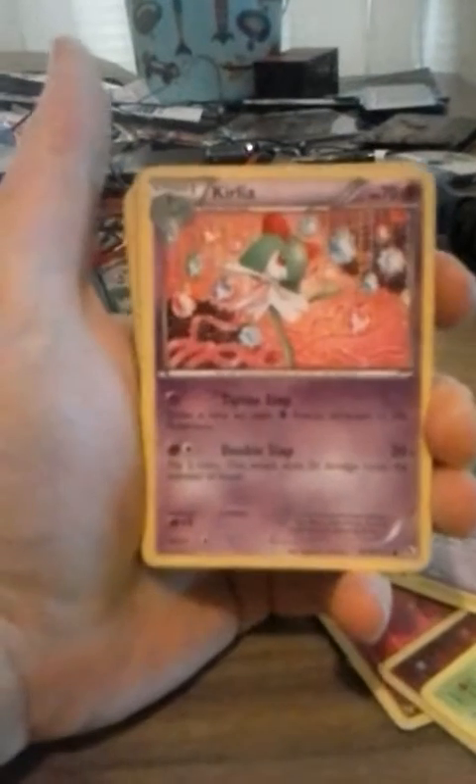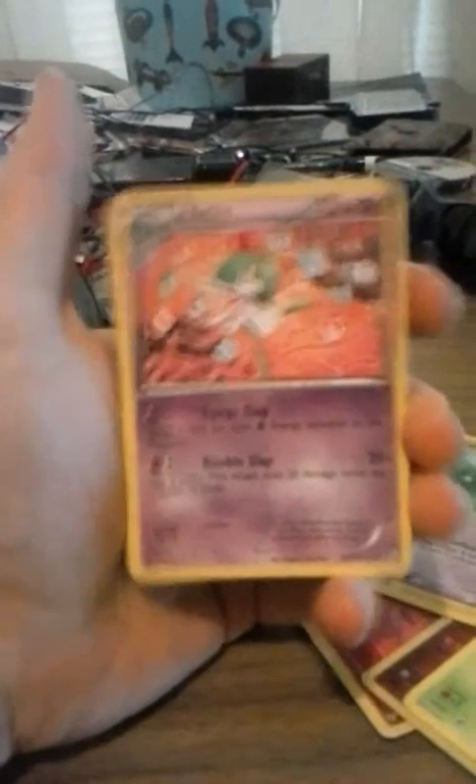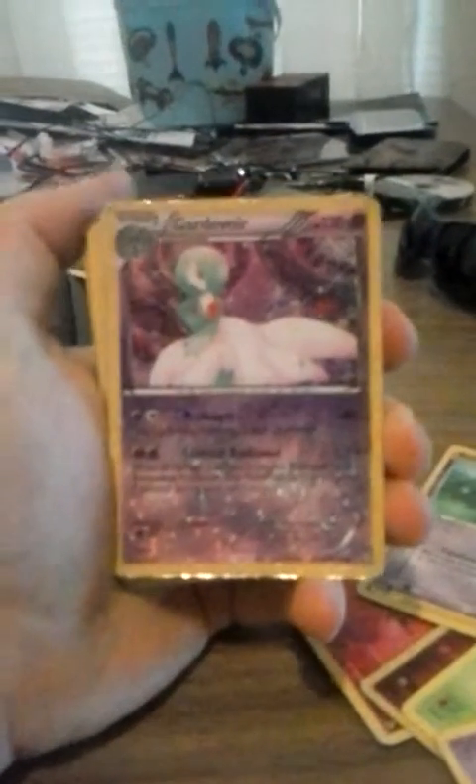Rolts looks kind of good, but it also could be bad at the same time. A Klefki — looks like it has a little bit of a jewelry problem. Ooh, Galvantula, nice. He's pretty good, you guys can tell.